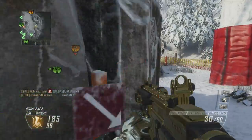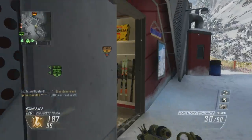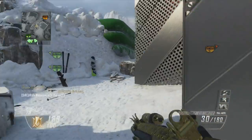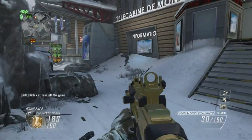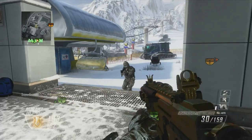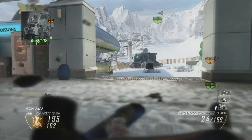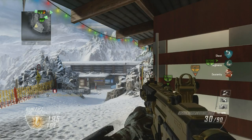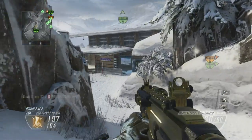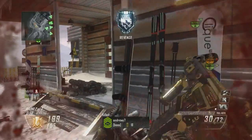I'm kind of going around to the enemy spawn right now. There's a window in this building that is high traffic — a lot of people like going into this little window area. People love sitting up there and overlooking the B-flag in Domination, so be wary of that. Trying to flank the enemy is definitely the best course of action for this map, because many people snipe, and if you try taking them the direct route with an SMG, they're going to win almost every single time. Unless you're a sniper, stay away from the middle.